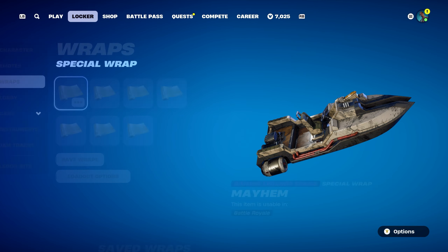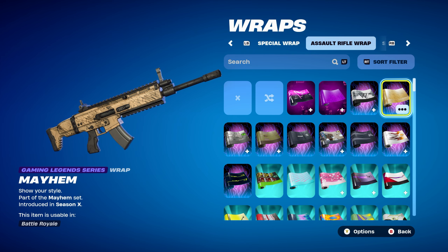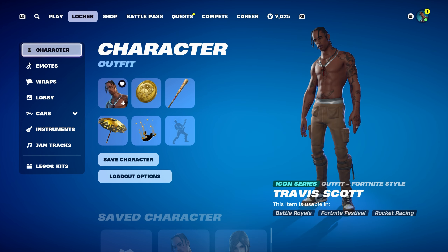The weapon wrap is Mayhem, a Gaming Legends series wrap from the Mayhem set, introduced in Chapter 1 Season X. It's based on Psycho Bandit's wrap from Borderlands — pretty sure you got it from the Pandora Challenges in Chapter 1 Season X. It works very nicely for the cartoon-y theme, goes well with the pickaxe, the Travis Scott skin, and the Gold Token.